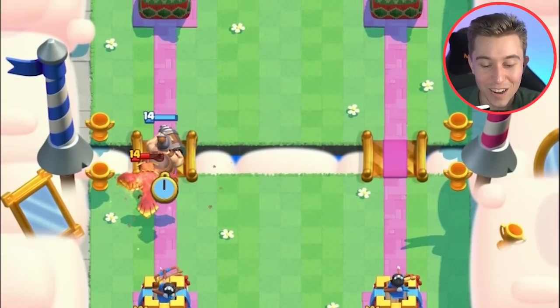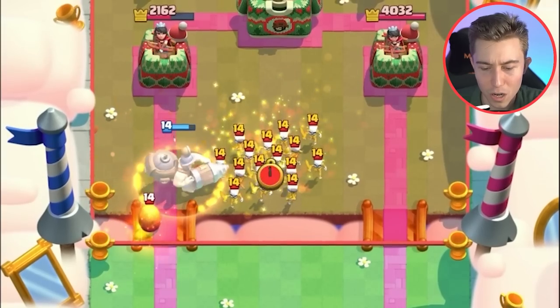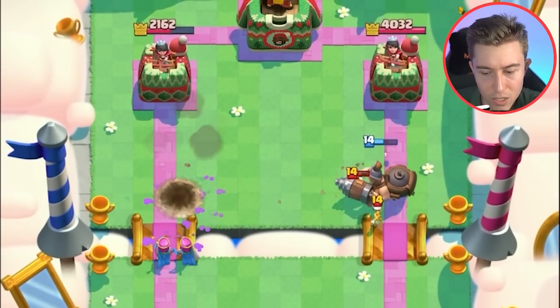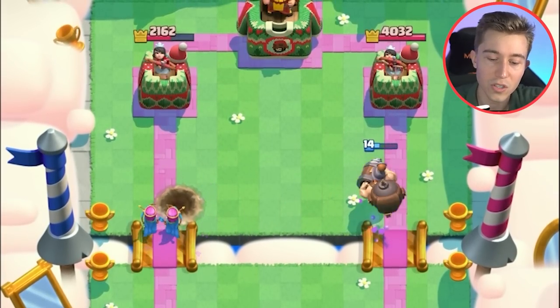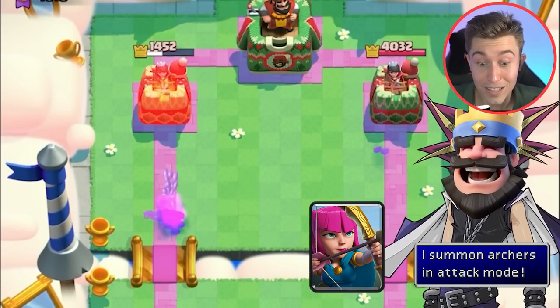I'm gonna go in for a Mighty Miner at the river. He's probably gonna go in for a Bowler — that's likely his best response. I need to go with Archers, and the Bomb does kill the Egg. I could have just dropped my Archers a little bit further back, but I guess my Archers wanted to be on offense.